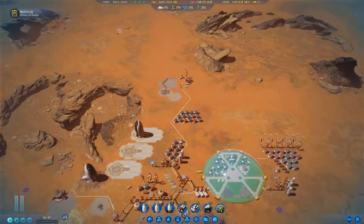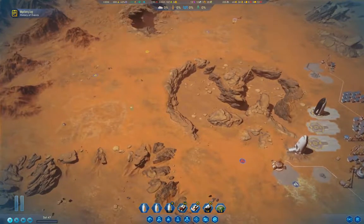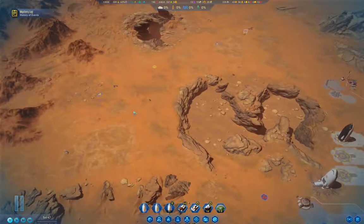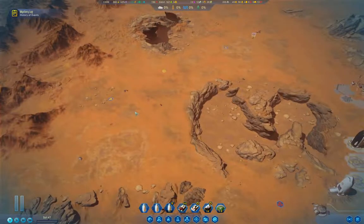Welcome back to Surviving Mars Inventive India. This time around I'm going to work on getting some rare metals mining online just so I can get some funding going. Otherwise I'm going to have to be ferrying tourists around to do anything useful, and that's of course inconvenient.